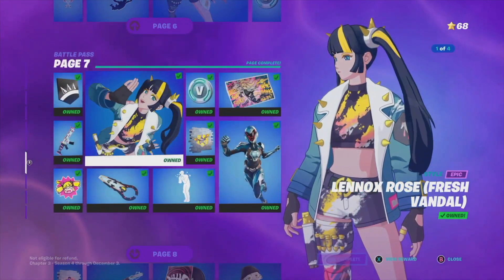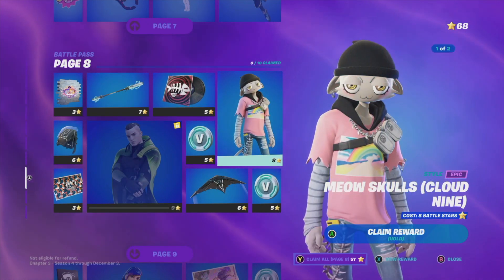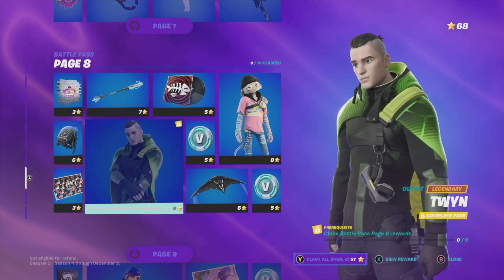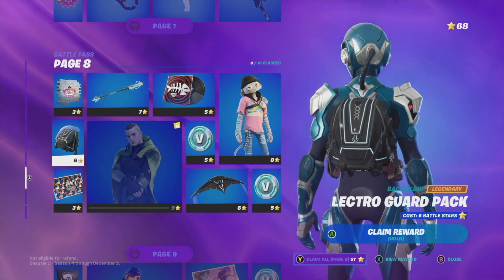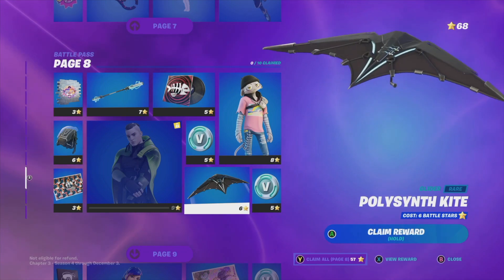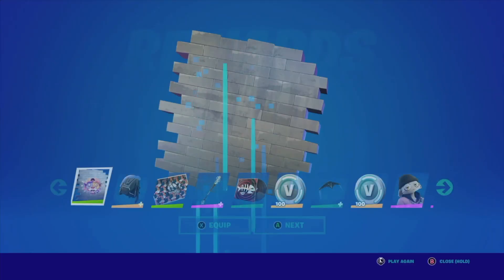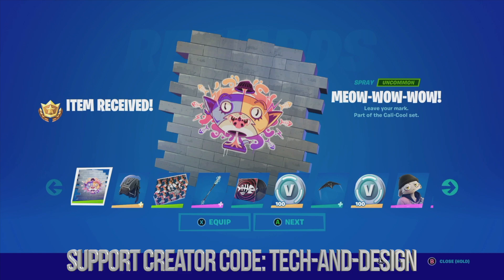Let's move on to page eight. The main highlights are: a style, an awesome glider, a skin, a harvesting tool, and a back bling. To unlock the skin we can claim everything at once — hold A to get everything. First up is an awesome spray which you can equip.